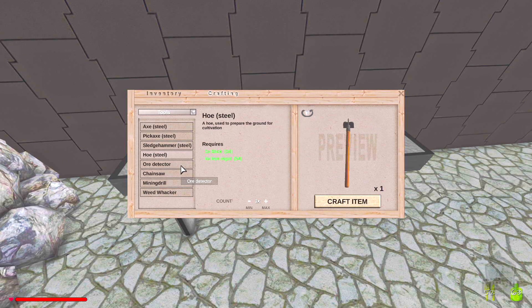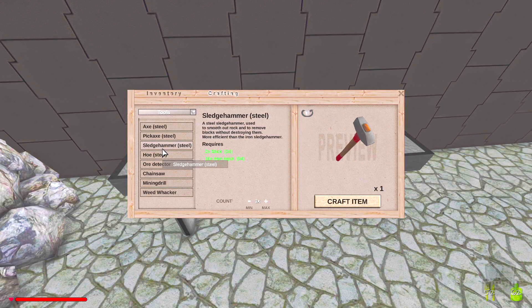There's a sledgehammer used to smooth out rock and to remove blocks without destroying them. I actually need that because then I can move my buildings around without destroying them.